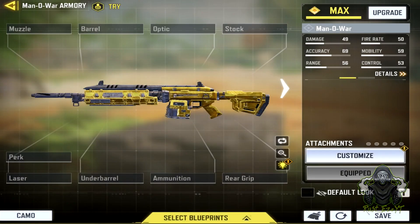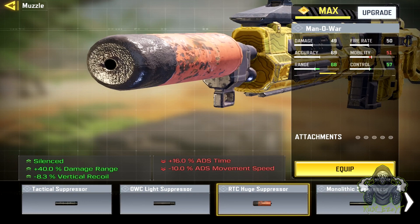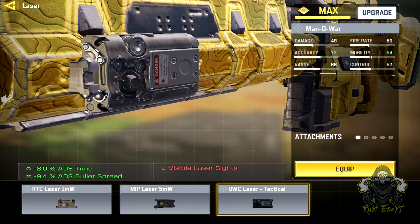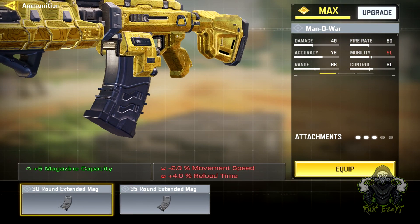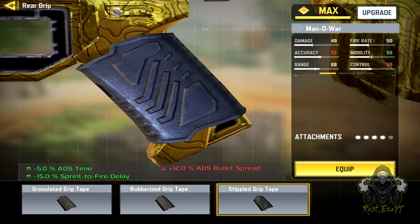Now let's get on with the gunsmith build. First off, we have the RTC huge suppressor for a boost to the damage range, suppressed sound, and a reduction in vertical recoil. Next is the OWC laser tactical for a further boost to ADS speed and better bullet spread accuracy. Strike foregrip for a little bit of bullet spread accuracy and further boost to vertical recoil. 30-round extended mag. And the last attachment would be the stipple grip tape for a boost to ADS speed and sprint-to-fire delay.